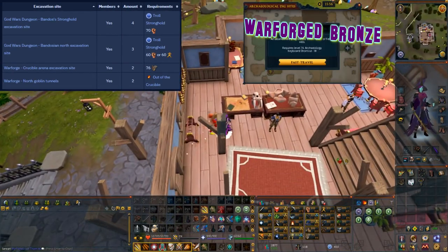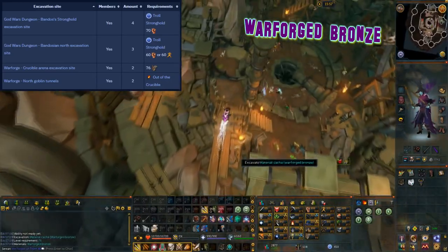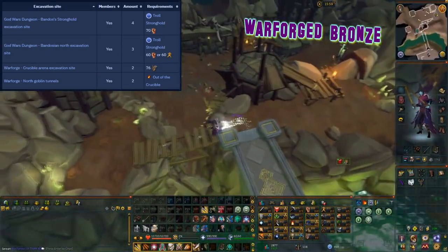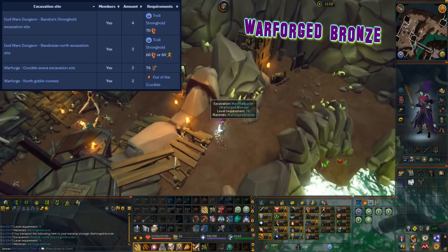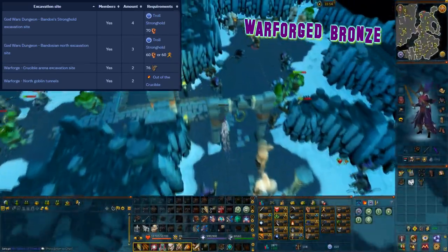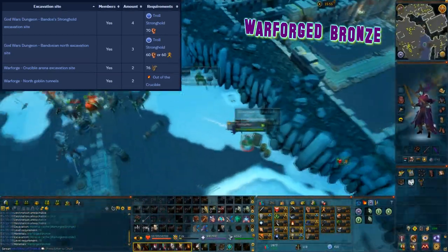This material can be excavated at level 70 arc and it can be found at four locations. The first location is at the Warforge Crucible Arena excavation site with two caches. The other location is at the Warforge north goblin tunnels with two caches. Another location is at the god wars dungeon Bandos north excavation site with three caches, and to the west is the Bandos Stronghold excavation site with four caches. However to get to these locations you need to complete the troll stronghold quest and have 70 strength.